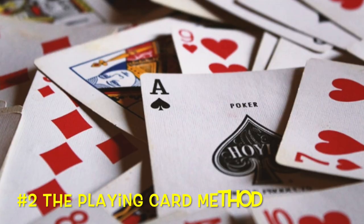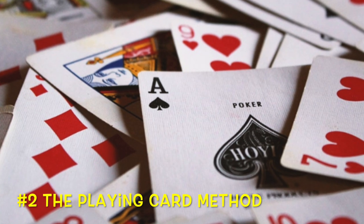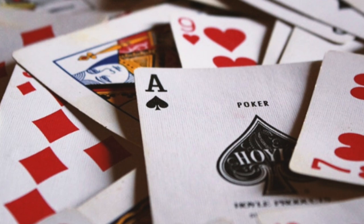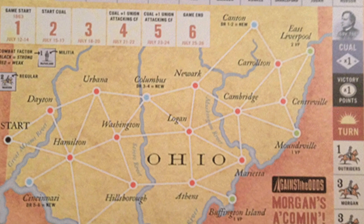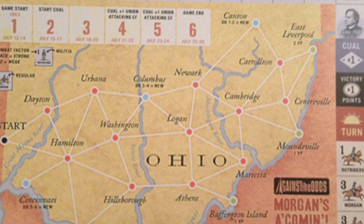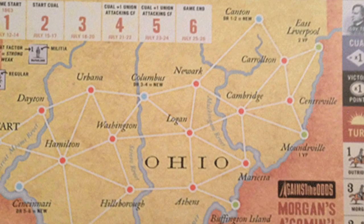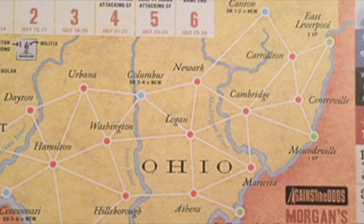Alternative number two is the playing card method. A standard playing card deck is used, and the value of cards is used to determine the winner of an outcome. Some games also use the color of the cards to determine initiative. Morgan's A Coming is a postcard war game where you add the card's value to the attacking unit's combat factor, subtract the defending unit's combat factor, and add modifiers. If the result is a six or greater, the defender loses a step. The playing card method is a lot of fun and has the benefit that it can be used with modifiers.